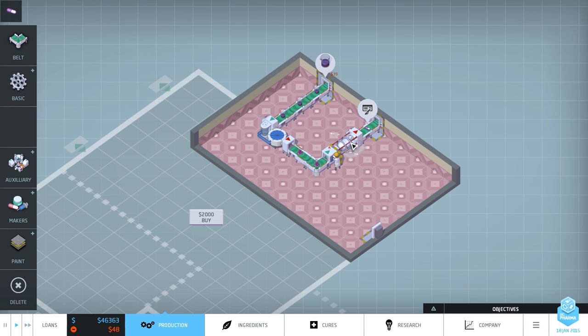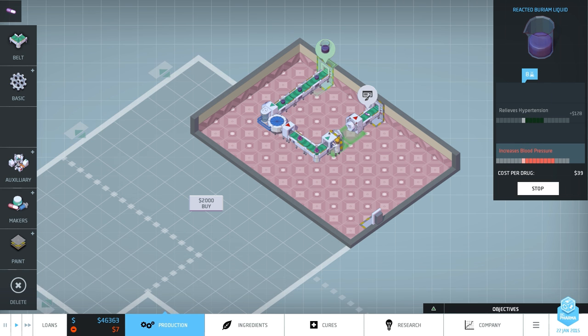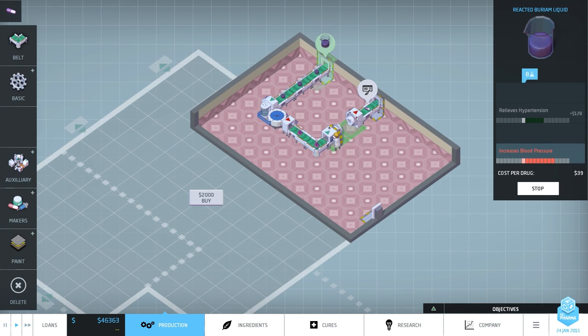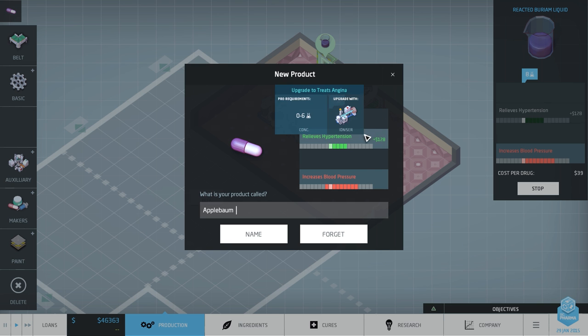Our first drug is going to market. We got the hypertension in range now by doing one evaporator on it — it's going to be worth $128. The total cost is $20 plus $20 is $40, plus the ingredient costs $39. My favorite part about this game is that we get to name our drugs. We have the Apple Bomb blood pressure ease — but that will not do. So this relieves hypertension, but increases blood pressure — I don't think this is a good combination; we need to work on decreasing these side effects.